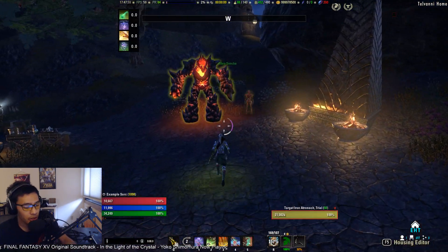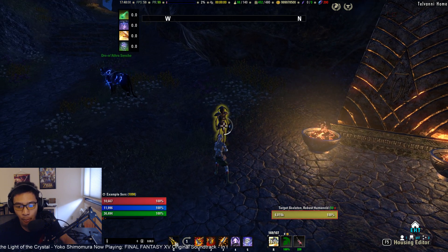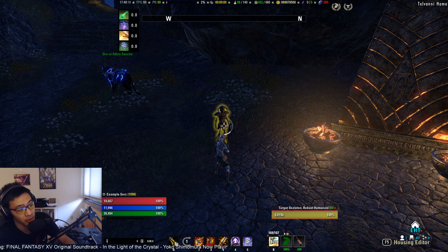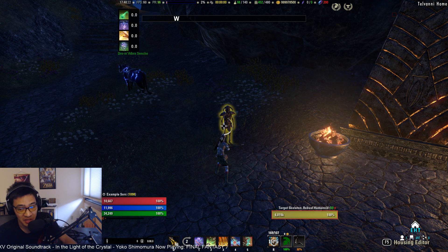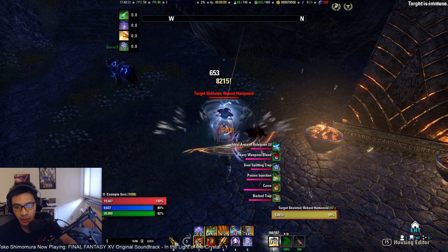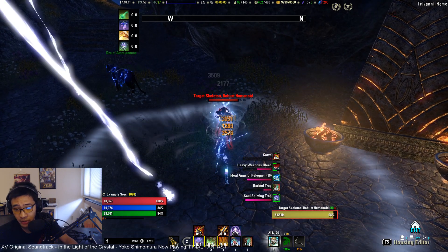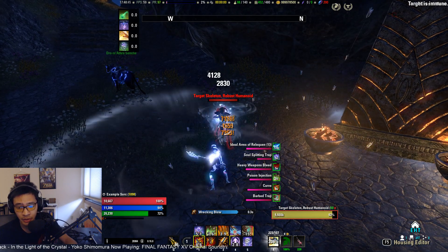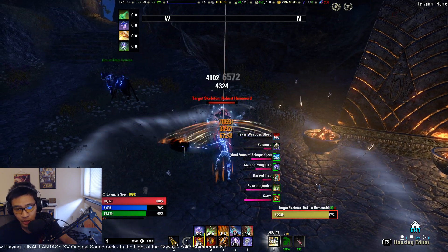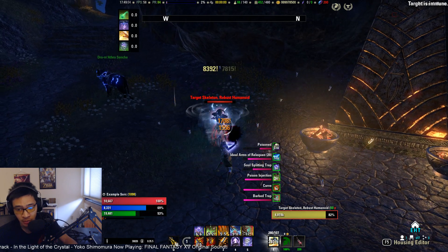With all that covered, let's talk about the rotation. The back bar rotation hasn't changed much between dual wield and two-handed — the main difference is on your front bar since we don't have Flurry or Cruel Flurry to worry about. You always want to pre-buff with Dark Deal, start off with Re-arming Trap, then put up your DoTs, and then just Wrecking Blow spam. Go back to your back bar, re-up your DoTs, then return to your front bar. Carve needs to be re-activated every time you're on the front bar — Hurricane has a 15-second duration so it's slightly offset and doesn't need to be activated every single time.